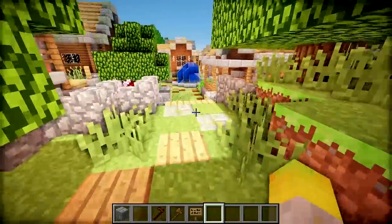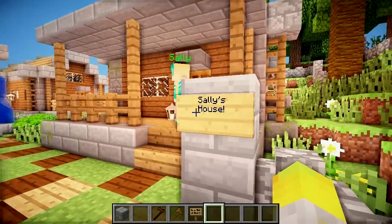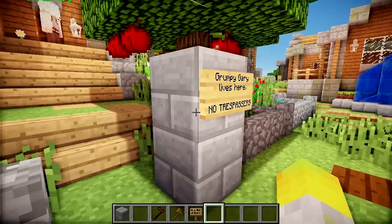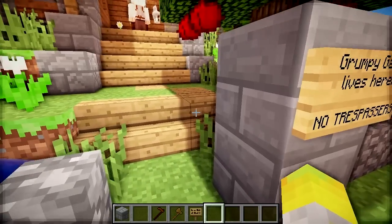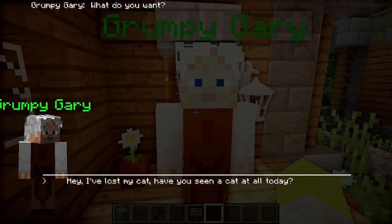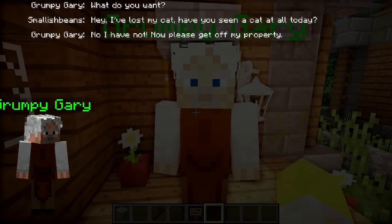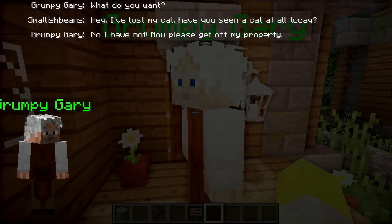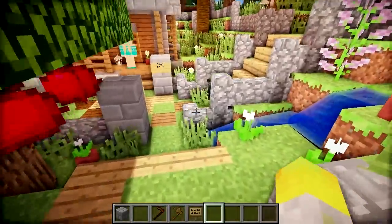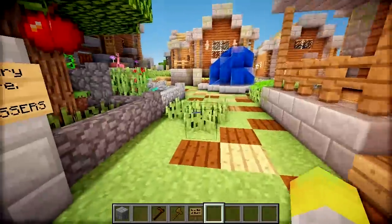So we've added in our first two characters. When Lizzie comes to the village she has two options: she can go to Grumpy Gary, or she can go to Sally, or both. Let's start with Grumpy Gary. Grumpy Gary will say, 'What do you want?' And you'll say, 'Hey, I've lost my cat — have you seen a cat at all today?' To which Grumpy Gary responds, 'No, I have not. Now please get off my property.' Calm down, Gary — for someone with such a nice, lovely looking house, you really are grumpy.